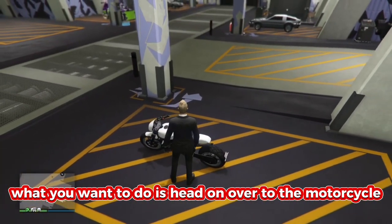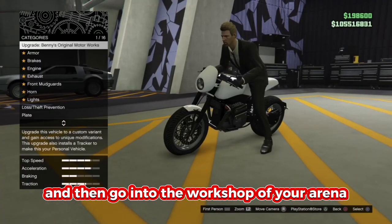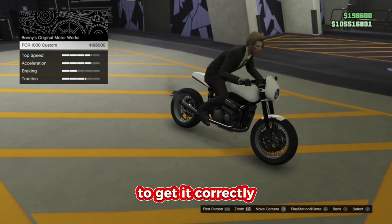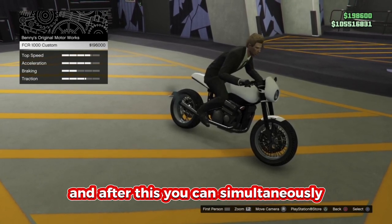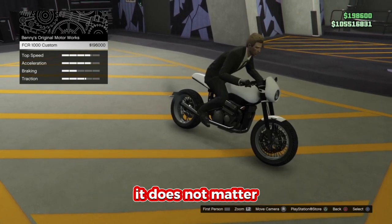Now let's get into the glitch. First, head over to the motorcycle and go into the workshop of your arena. This part is really hard and pretty tricky to get right, but once you do it's worth it. After this you can simultaneously duplicate vehicles — whichever vehicle you want, it doesn't matter.